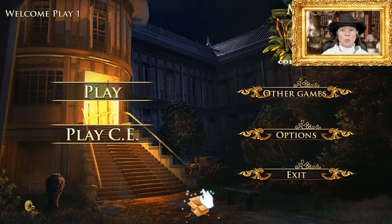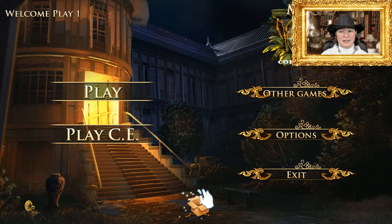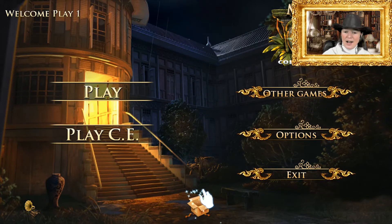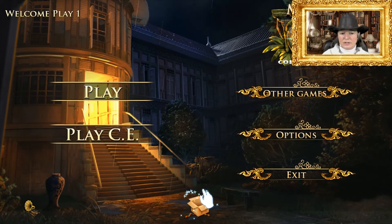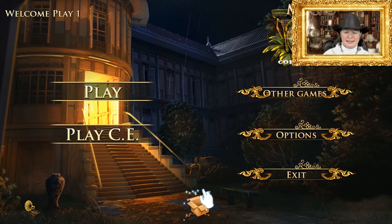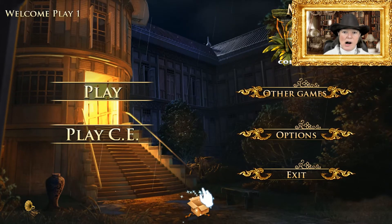Good day one and all and welcome to the latest game in puzzle month. It's Melissa Kay and the Heart of Gold Collector's Edition, a game to showcase hidden object puzzles. Now there are some hidden object puzzles you can get on your mobile phone — those are crap. This is what I consider a real hidden object game. Let's find out why.